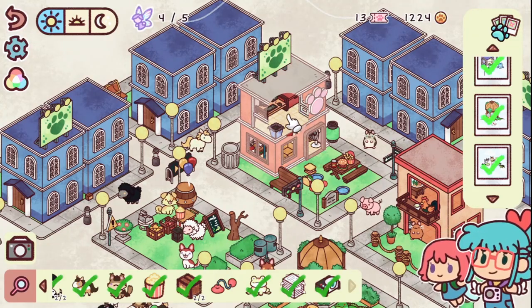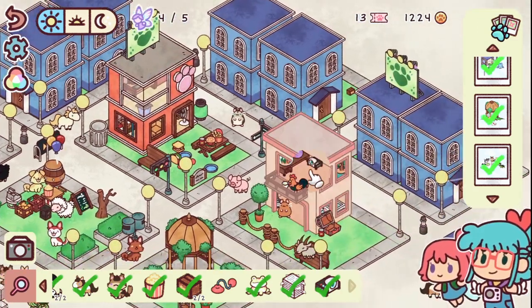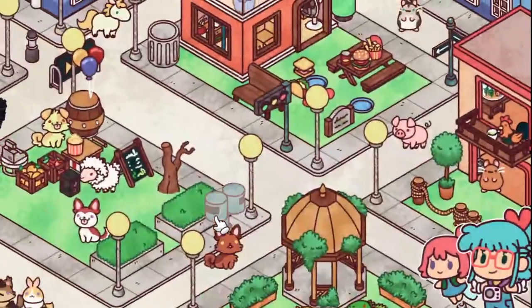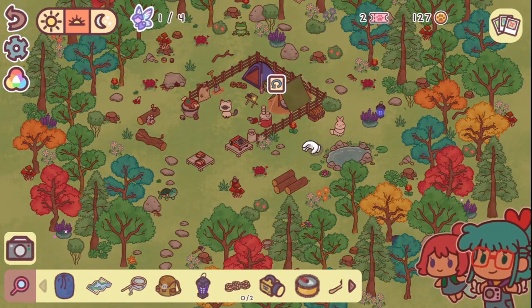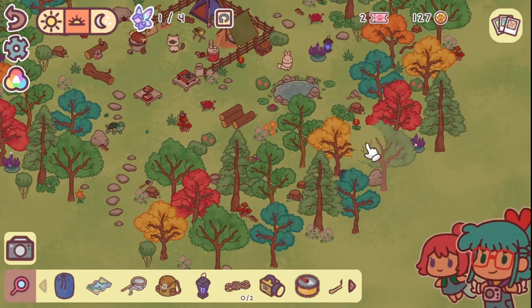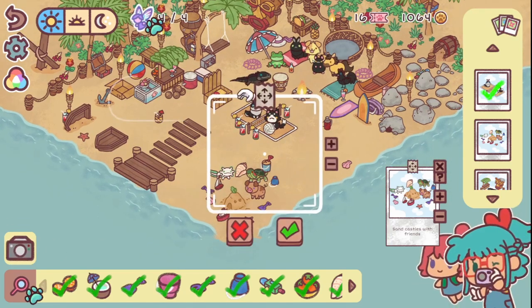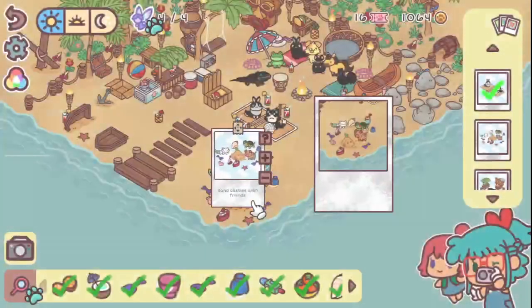Finding objects is usually pretty easy, but there are some stumpers that will have you scratching your head for a few minutes. If you do get lost for too long, you can ask the game to help you by clicking on the item you're looking for. You also have two additional objectives, such as finding sparkling objects to reveal fairies, and moving objects around to recreate an example picture for a snapshot.